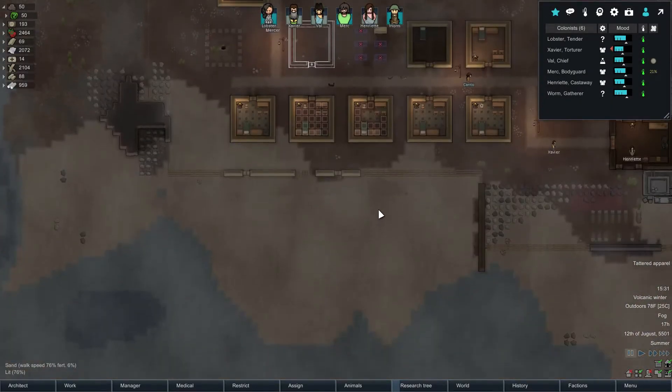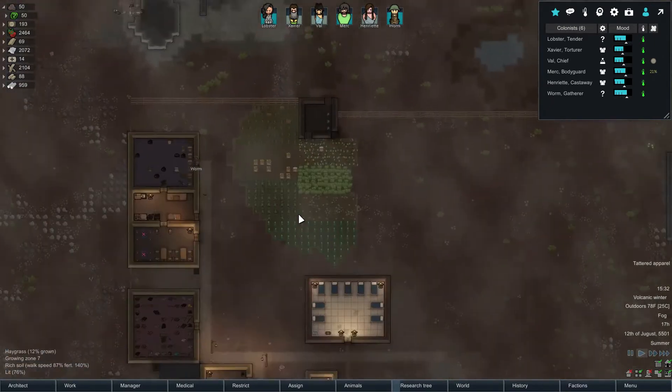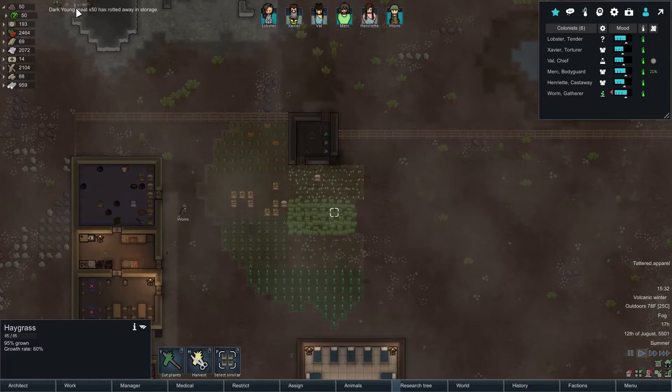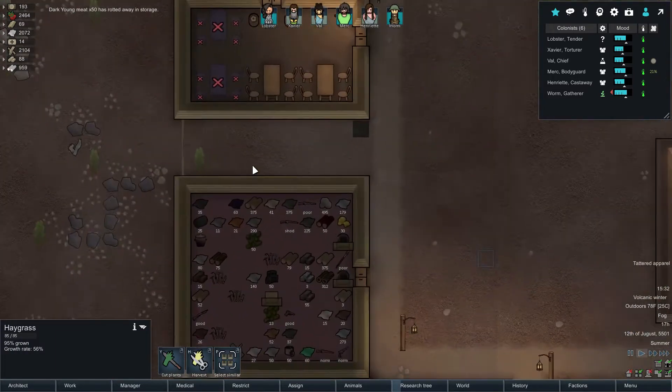Hello everybody, this is the Grossman to Get Good, and today we're back in Rimworld. Dark young meat has rotted in storage — that's good, we don't really need that anyway.